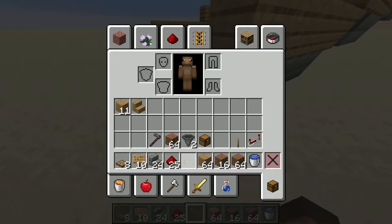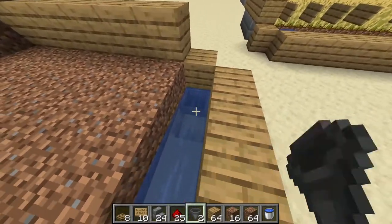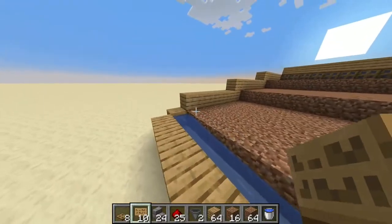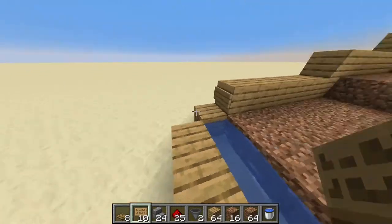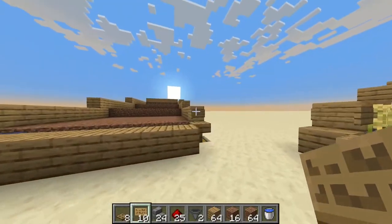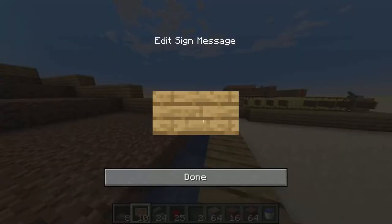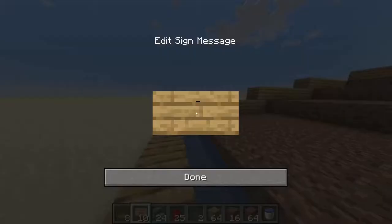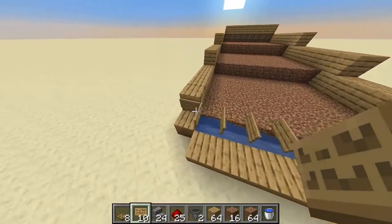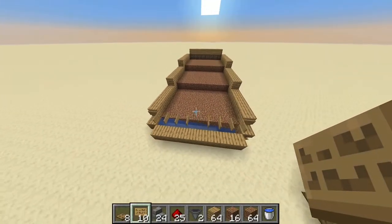Because we will have our chest here, and our hoppers — I'm gonna use two here. We take our signs and place two here on these blocks like so, then one facing out of both of them so you have an L-shape if you look from the top, and one more like so. You should have eight total — one here and one here, and four sticking out of both of them.